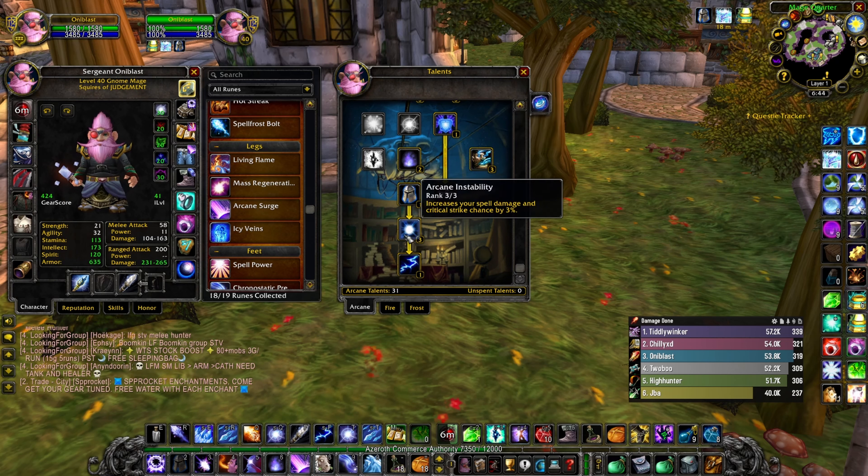My healing rotation is mostly just spamming Chronostatic Preservation. I will say, keeping it loaded and waiting until someone drops from 80% down to around 60% is pretty helpful — that way you have a couple of globals free to Arcane Blast, Frostbolt, or Fire Blast here and there.